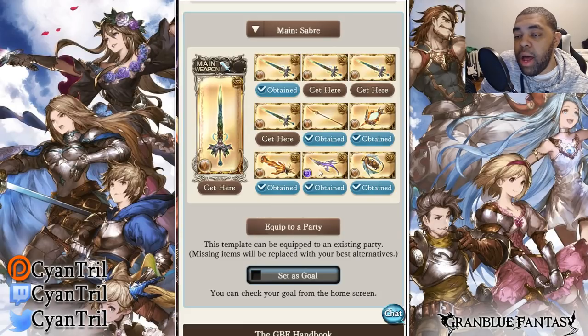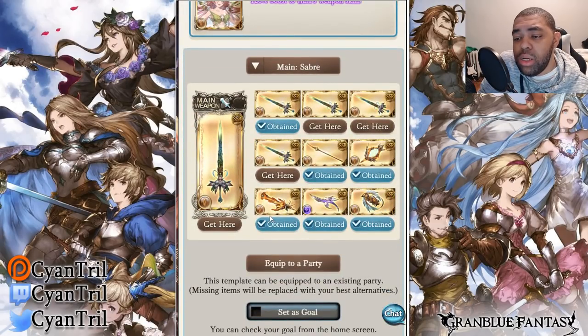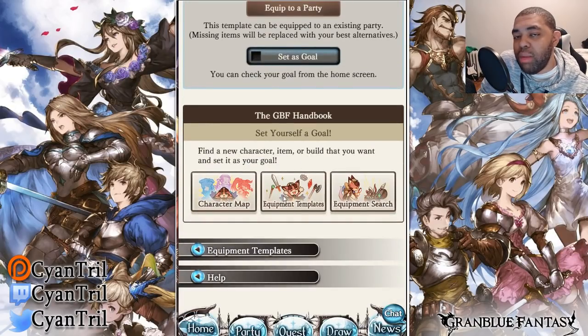Two Zenos, the Bahamut, and the seraphic weapon — pretty much a cookie-cutter grid. I don't think it's worth farming five swords specifically though; you'll probably end up getting them from Alex anyway since Alex drops Magna 1 weapons. Back when I had this grid before Alex it made more sense, but for a newer player it's not nearly as important.